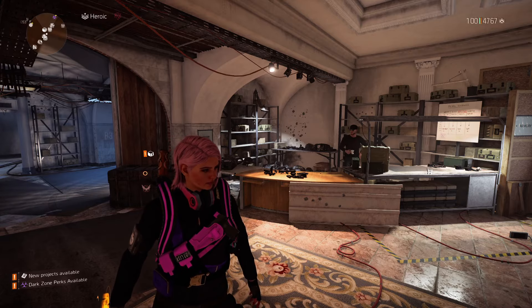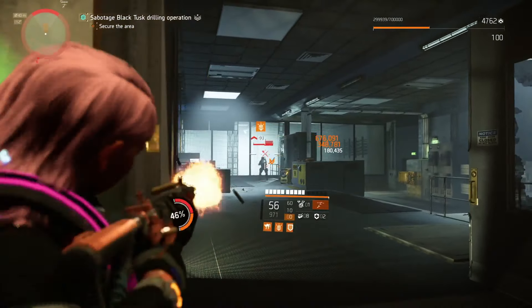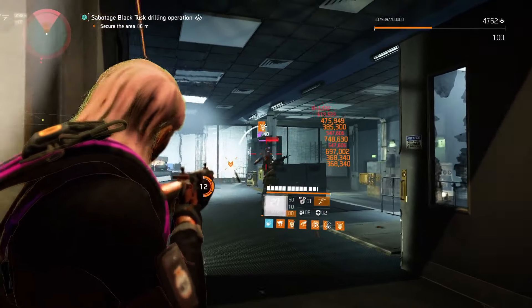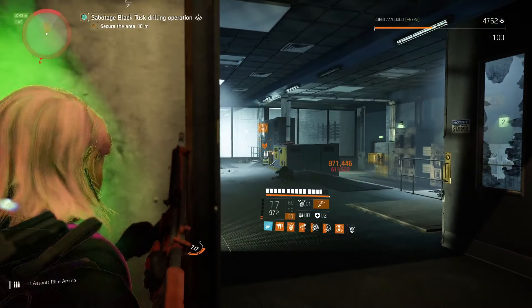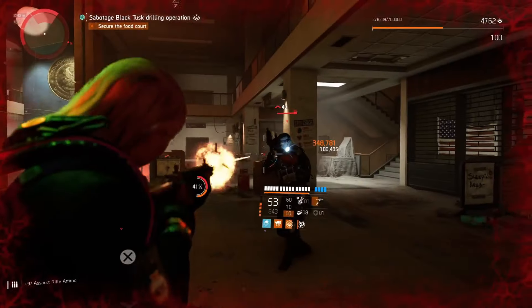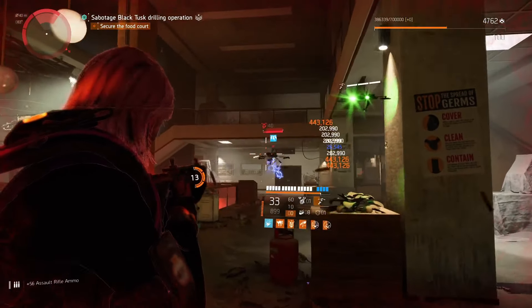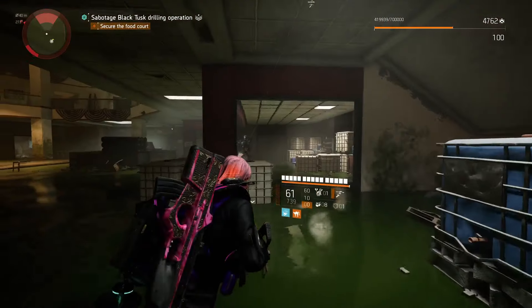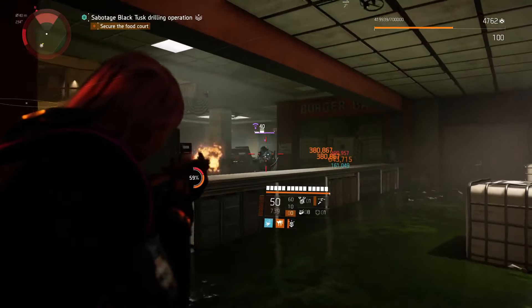Hello guys, welcome back to another Division 2 video. So, I got a request to make an Eagle Bearer build for PvE and I decided to try headshot damage instead of just critical hit damage. And I came up with this super hard hitting headshot build that just absolutely shreds NPC's armor. It's extremely powerful.